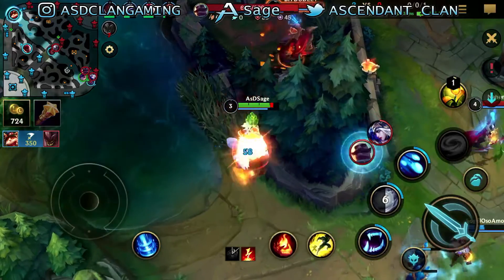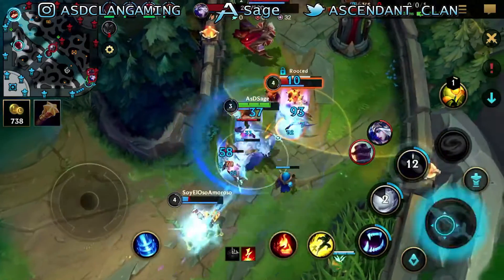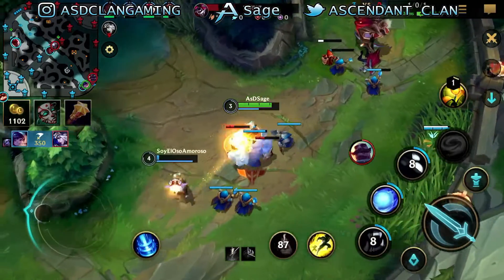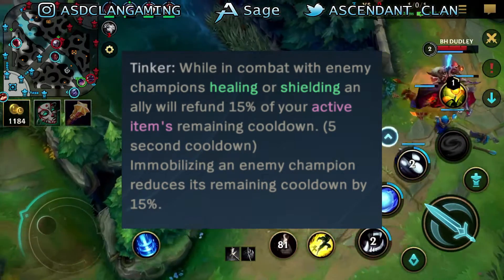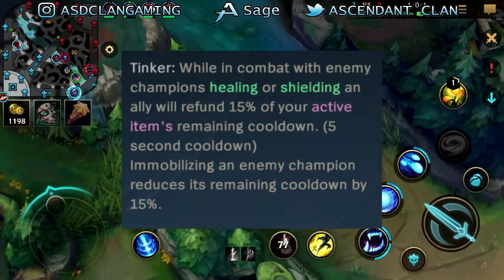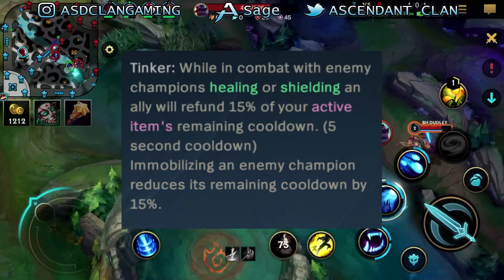With all that, let's get straight to the video. We actually have some new stuff to go over for Wild Rift 2.5, and I want to start with these two new items that have been found. The first one is Hextech Mega Drive — it says: Tinker, while in combat with enemy champions, healing or shielding an ally will refund 15% of your active item's remaining cooldown, with a 5-second cooldown.